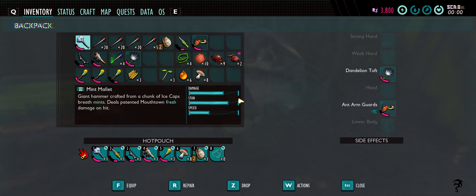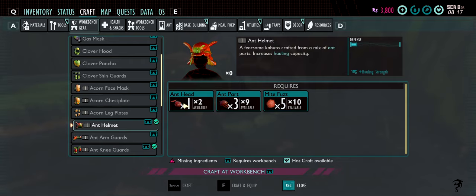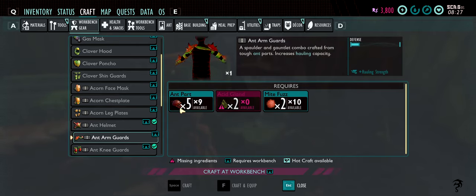Let's craft. The ant helmet is going to be one ant head — which is the hardest part to get; out of like 12 ants I've only gotten one — three ant parts, and five ant or mite fuzz. For the arms you need five ant parts, two fuzz, but you also need two acid glands which you get from the bombardier beetle — that's probably the hardest thing to get difficulty-wise, though not the hardest to find.